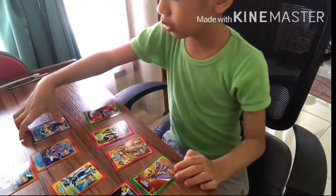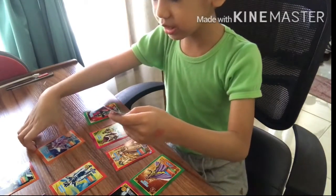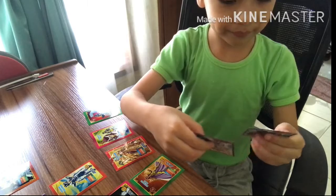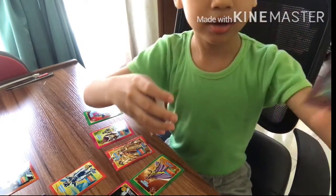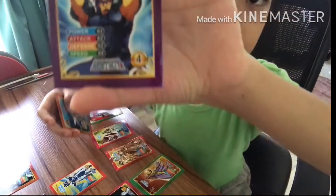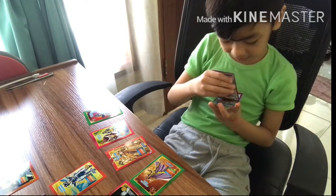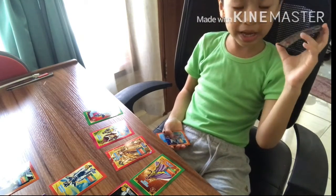We've got Quackle — or Quackle, I don't know. And Leepus A. For Quackle, the power is 93, attack is 82, defense is 92, and speed is 88.